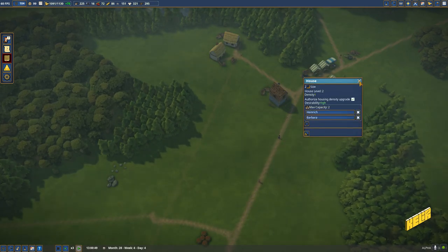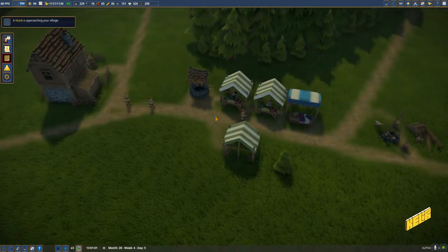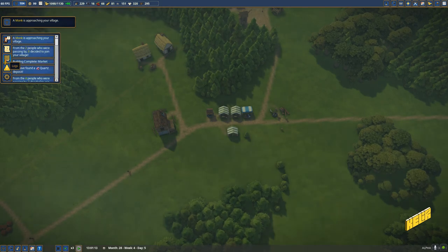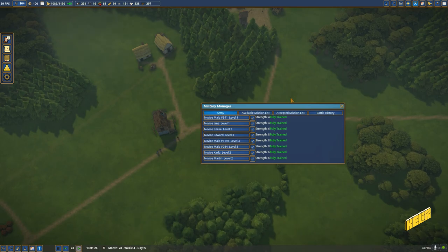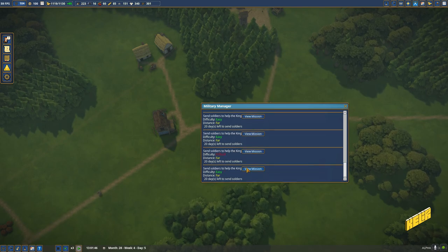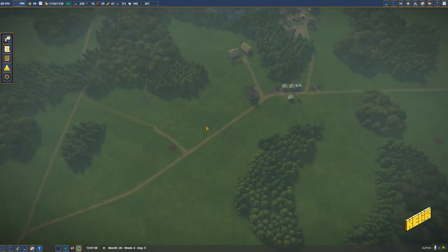This is a stone house right next to the marketplace - that's good. Monks are approaching us, that's good. What about our soldiers? They're all ready, so let's go and see if we can give them a couple of missions. Actually we have plenty of money.